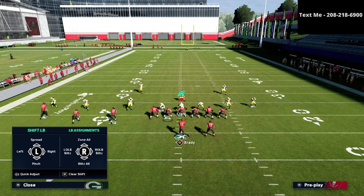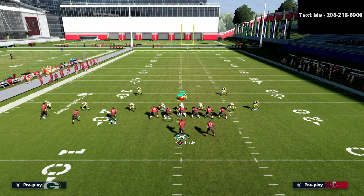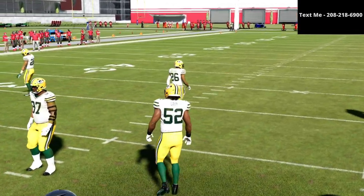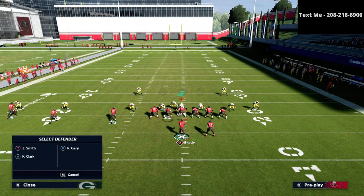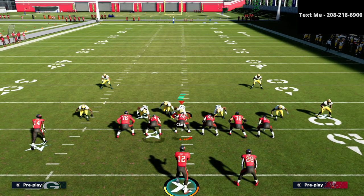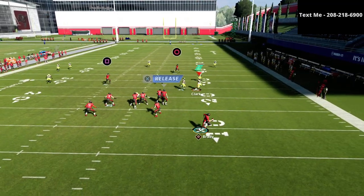For the PA counter go, your initial defense would look something like this. You're taking care of the dig route on the back side. Most people who run this play put their trips to the wide side of the field — it's very unlikely they'll run trips to the short side. This means they have a little more space on the trips side, but less space on the right side.